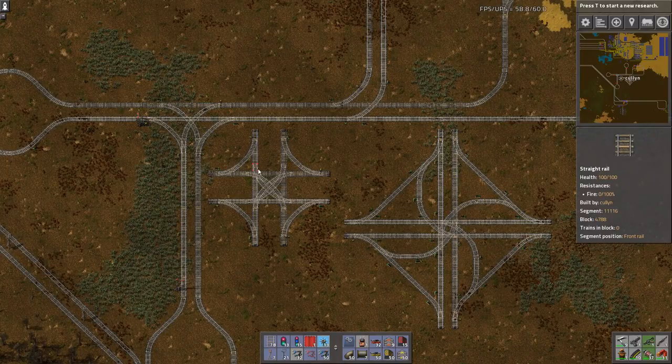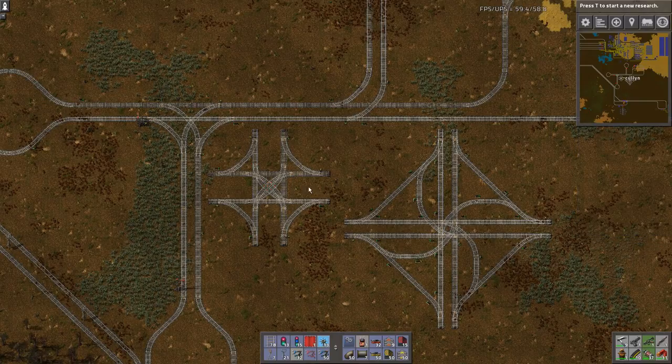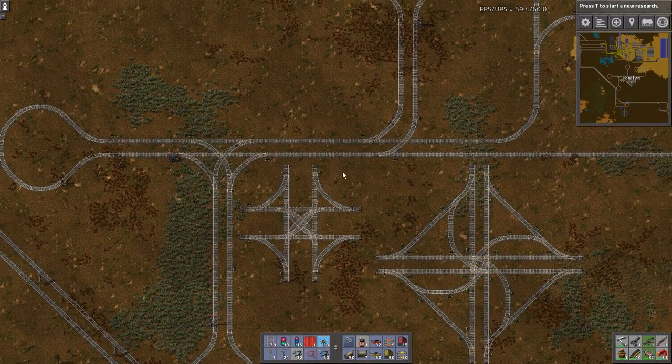Hey guys, it's Cullen here. I'm back with another episode of Factorio Click Tips and in this episode I'm going to be talking about junctions and stations.